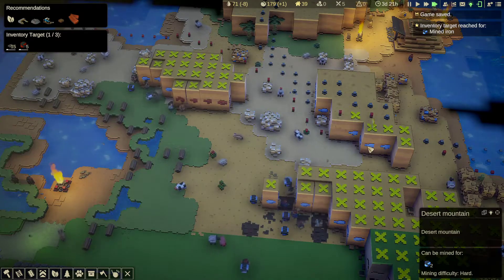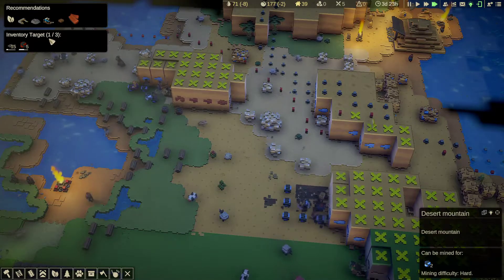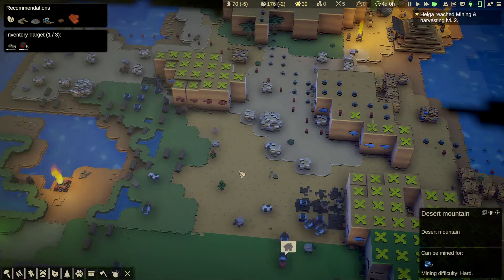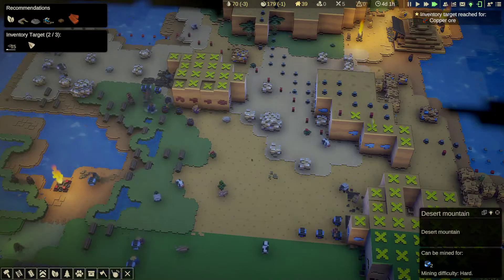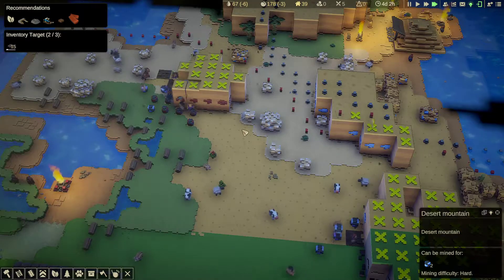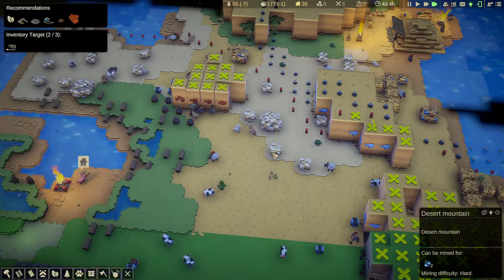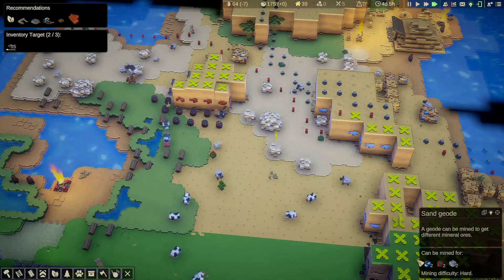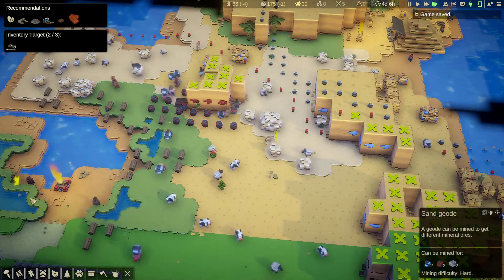And here is the iron. So that's our inventory target — we've done the iron, now just the copper to do. There we go, we've done copper, we've done iron, so now we're just on the track parts. There's also a sand goad that can be mined for iron, copper, and rock, so we definitely want to mine that.